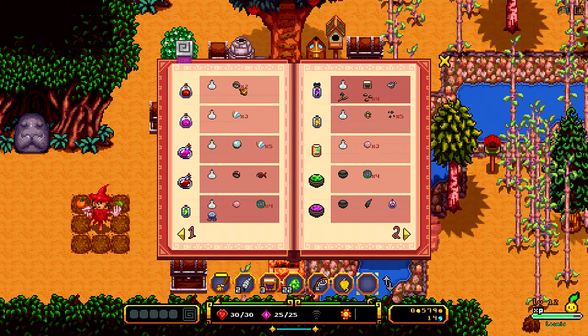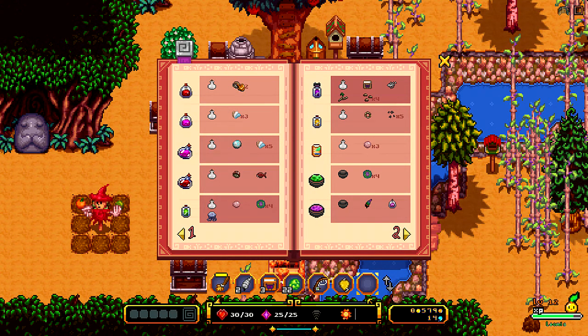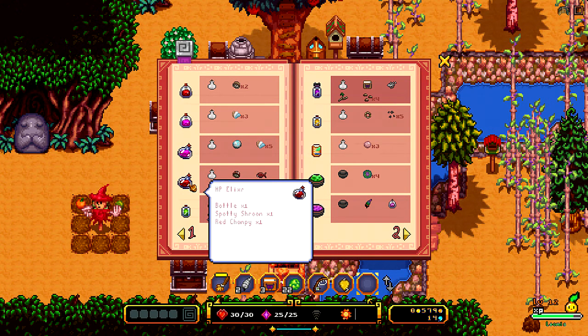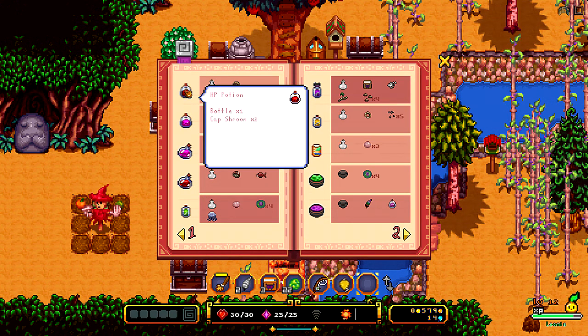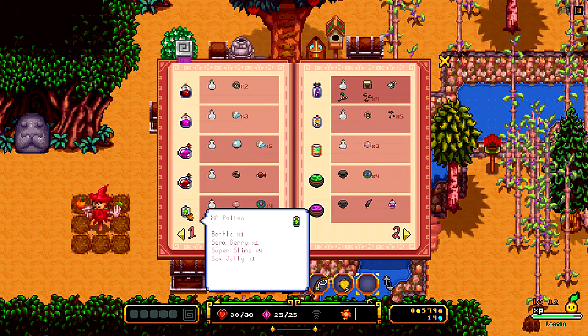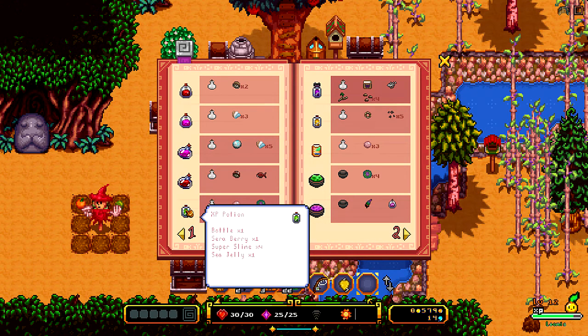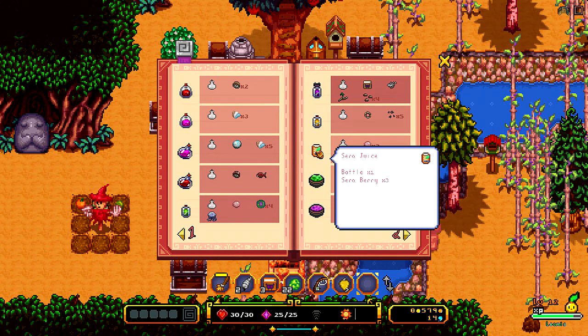So we need to be able to make bowls. We could make — what is this? I'm not quite sure what that is, and it's not telling me what it is. So an HP elixir — by highlighted. We need a bottle and capture rooms, and that gives us an HP potion. XP potion — a bottle. We don't have any seed jelly thingies.